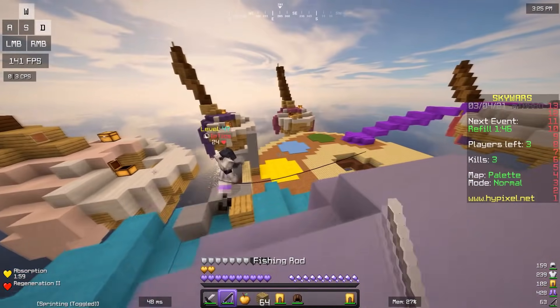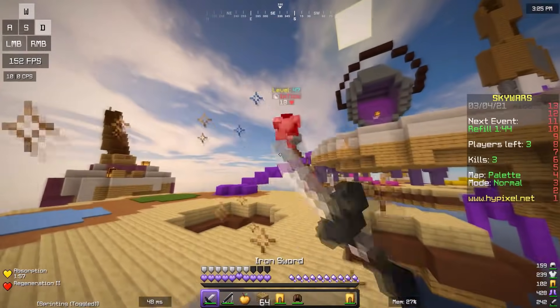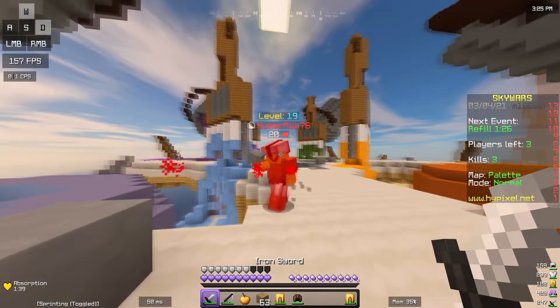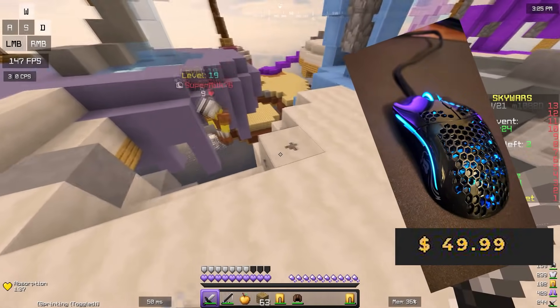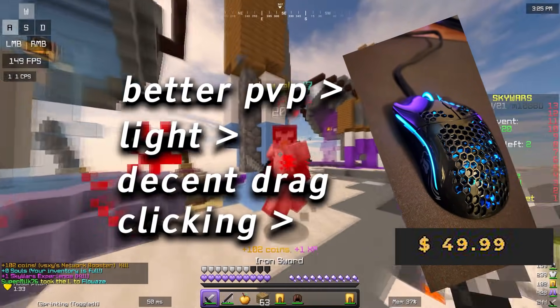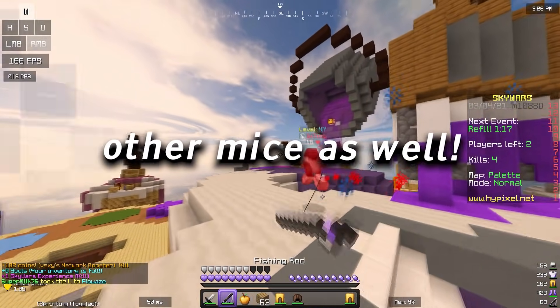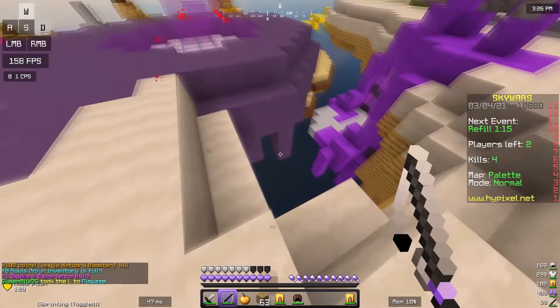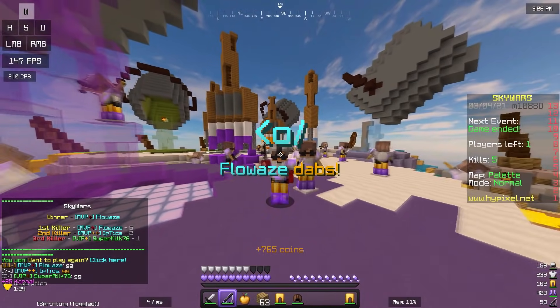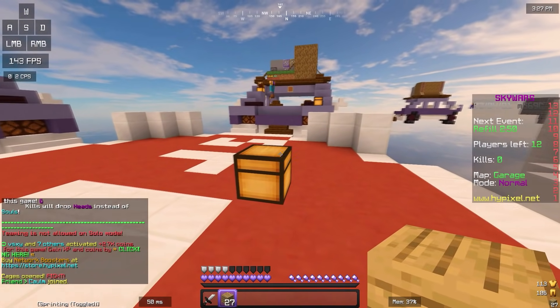This mouse might be great for other things, but to be completely honest this mouse isn't really worth it. For $100 in this price range you could get the Model O, which is way better for PVP — it's light and it's a good drag clicking mouse — and tons of other mice that are good for drag clicking in this price range. For $100, it weighs 130 grams which is decently heavy. I even have some videos of people drag clicking on this mouse.